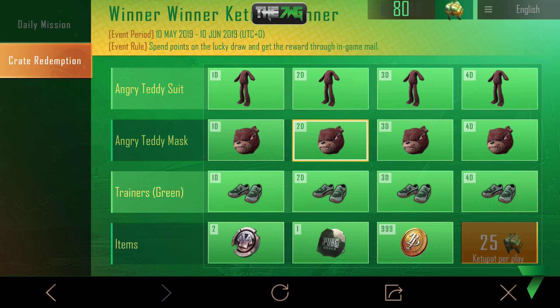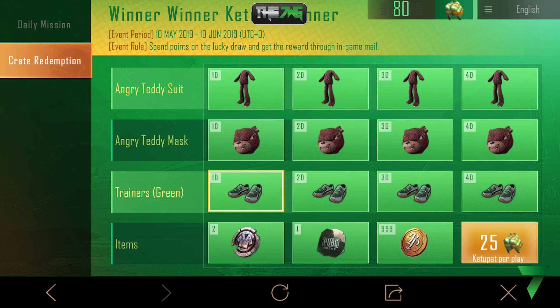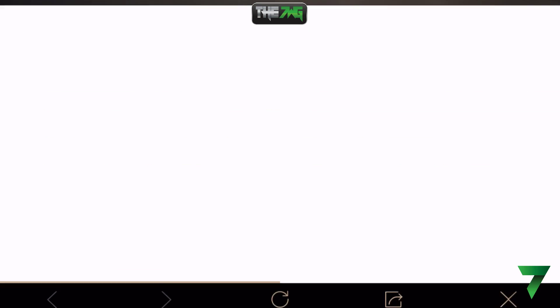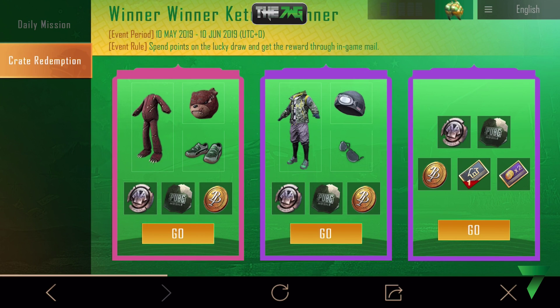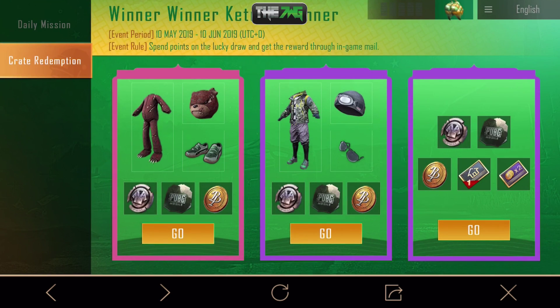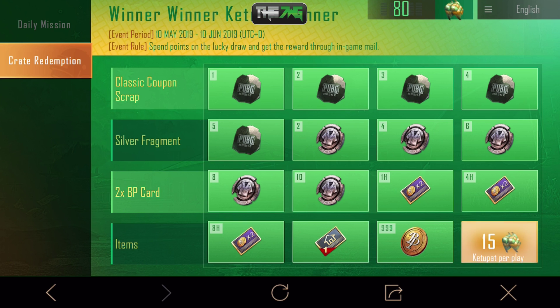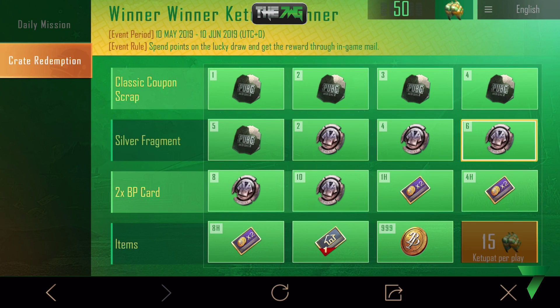On to the next spin — come on, show me the good stuff. We started speeding up there. Almost landed on 41... it says 3D, 4D, so they're all daily. One day, two days, three days, four days. Let's try the hourly ones — one hour, four hours, eight hours — why the hell not. We just got two fragments! Not bad.